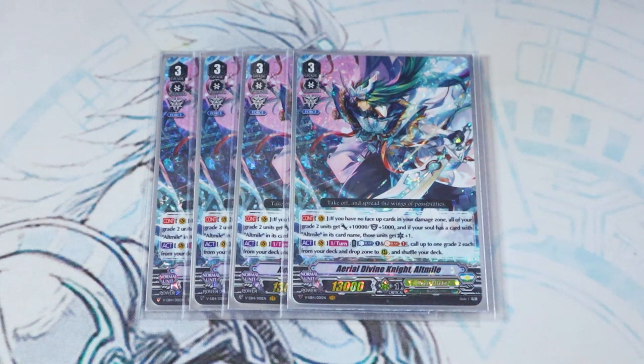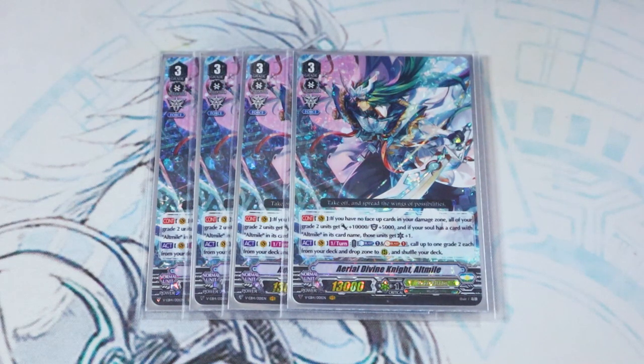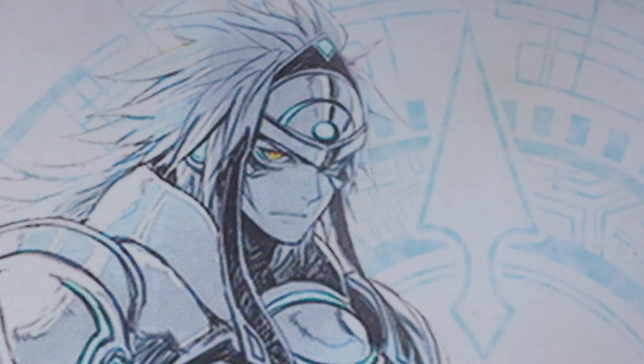This is just a really awesome toolbox-style deck. It is kind of weird that it is very Grade 2-reliant, but that's kind of been Altmile's thing forever. The whole goal is to make columns of Grade 2s, because you have a Grade 2 that gives all your Grade 2s boost — so now you have 20k boosters, 20k beaters, 40k columns, and with Force 1, probably 50k columns. They're all getting a crit because of Altmile's skill, so you have big numbers and a lot of pressure for your opponent to figure out what to do. Just sit on Altmile and swing with big Grade 2s.